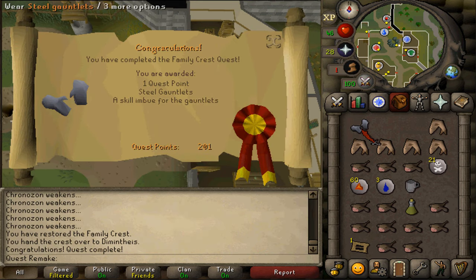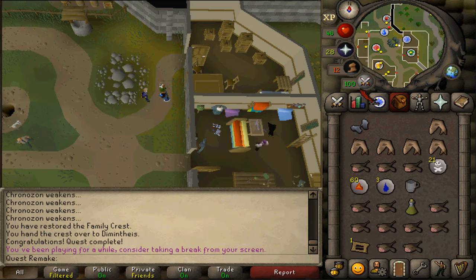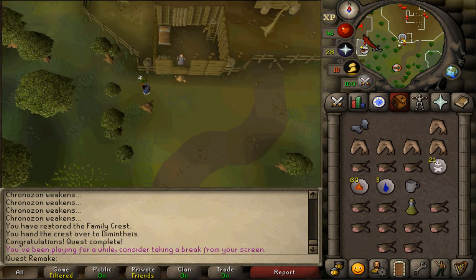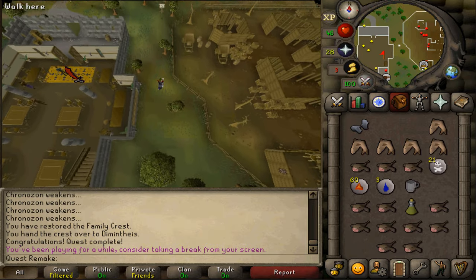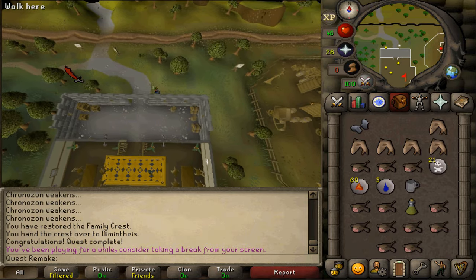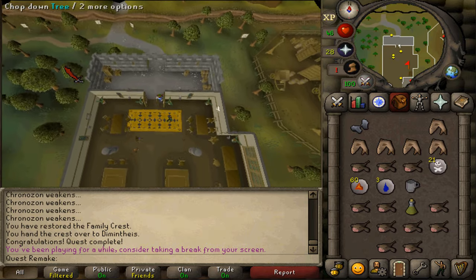Simply talk to Caleb in Catherby for cooking gauntlets — these will heavily reduce the burn rate when you are cooking lobsters, swordfish, shark, monkfish as well as anglerfish. You can talk to Ivan in the Al Kharid mine to convert your gauntlets into goldsmithing gauntlets, and these will increase your XP when smelting gold ore from 22.5 experience per ore to 256.25 XP each gold ore smelted. This includes superheating as well as while using the blast furnace.